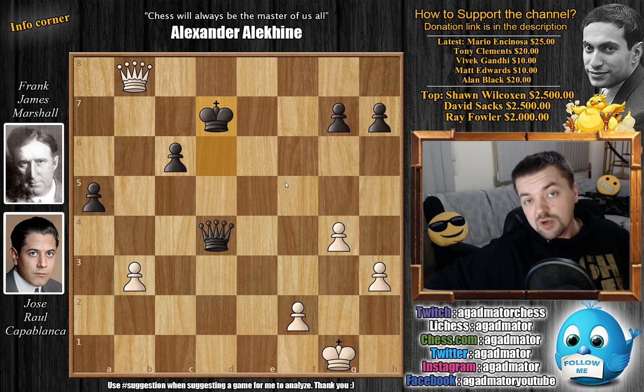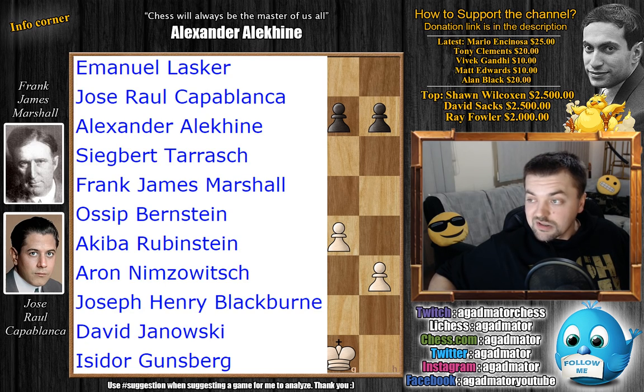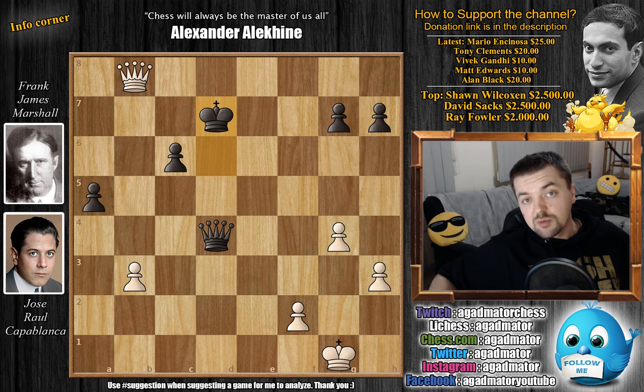We have a single round robin where all players will compete, and the five players that do best will continue into the second part — a double round robin to see who is the true champion. I decided not to skip this game even though it's a draw. I already skipped the game against Marshall at San Sebastian, so I wanted to show this one as it wasn't a draw out of the opening — and it's a nice piece of history given the long rivalry between Capablanca and Marshall. I'd like to thank Mario Encinoza, Tony Clements, Vivek Gandhi, Matt Edwards, and Alan Black for their contributions to my channel. Thank you all for watching and I'll see you soon, most likely continuing the Capablanca saga.